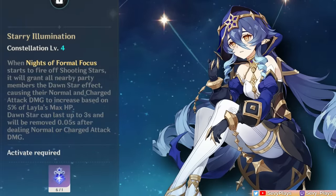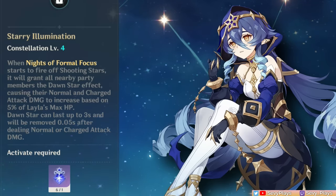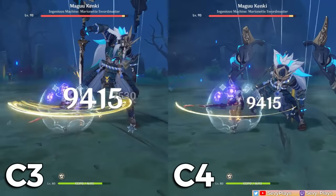C4 makes it so that when you fire the shooting stars, you grant all party members a charge of Dawnstar. You can consume a Dawnstar by doing a normal or charged attack, and that will get additional base damage equivalent to 5% of Layla's max HP. Note that a party member's Dawnstar will be cleared right after doing a normal or charged attack — in the clip sample, only Razor's first hit was buffed, but his next attacks weren't.